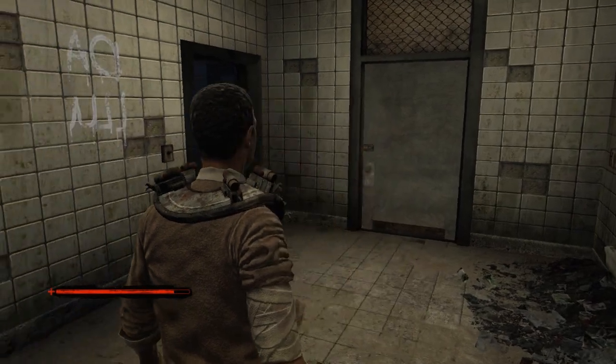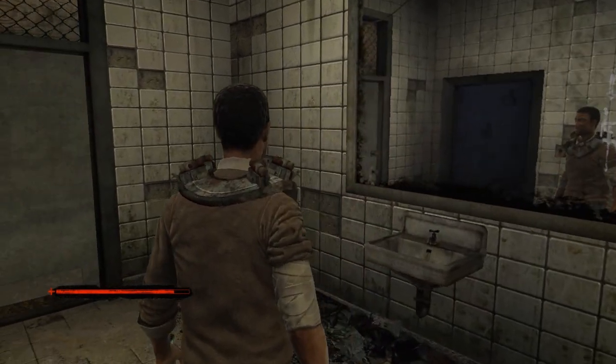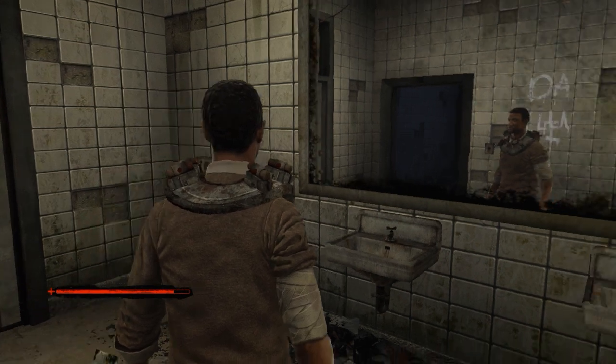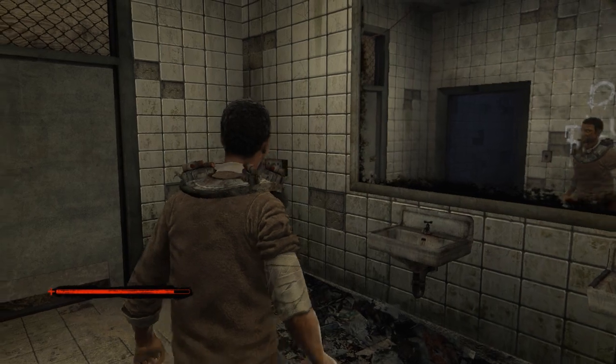Hey everybody and welcome back again to Saw. When we left off, we rescued Amanda Tapp, who was then quote-unquote captured by Pighead no less than like a minute or two minutes later. That was very quick. We spent no time with her, which I think is a good thing.